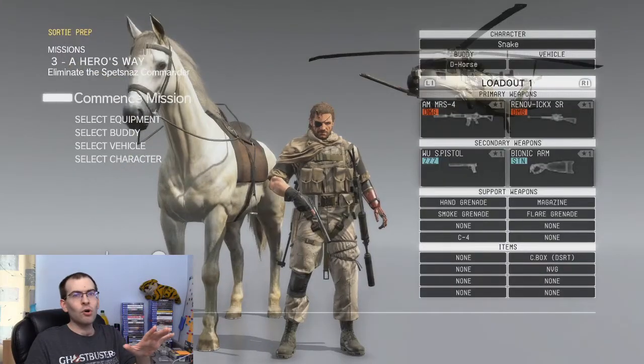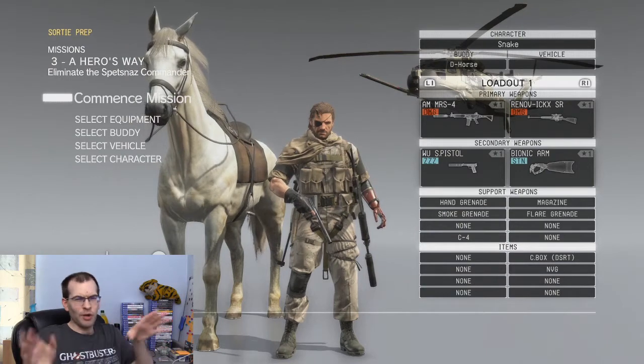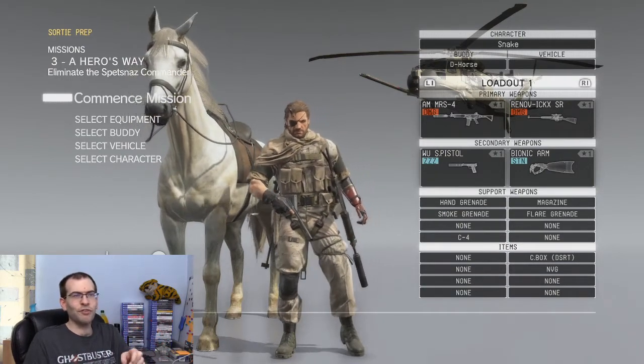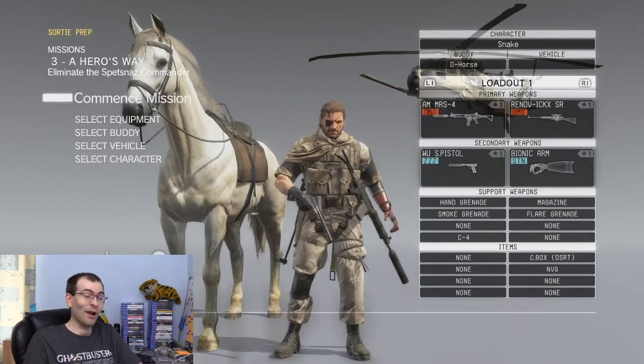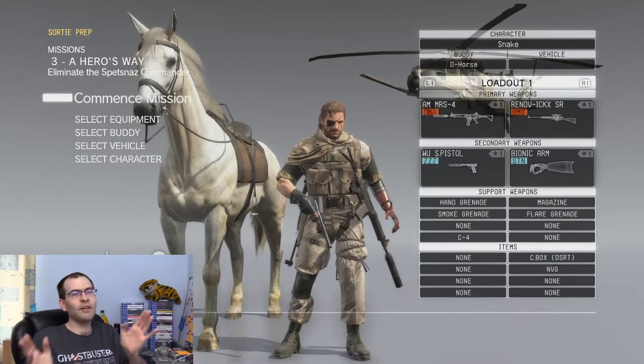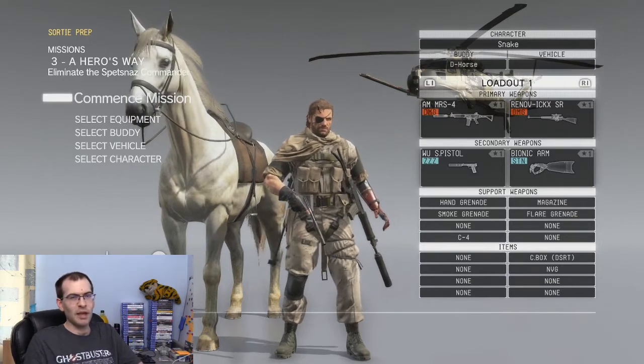I'm going to use exactly the same loadout for all five runs. I've got a standard assault rifle, a sniper rifle, the tranquilizer gun — the sleepy pistol or whatever the hell — the bionic arm, and a handful of other stuff, but nothing fancy. Just going in with basic gear.